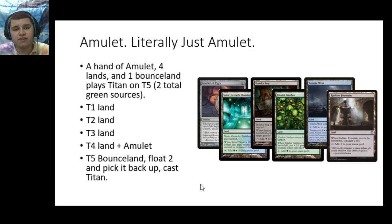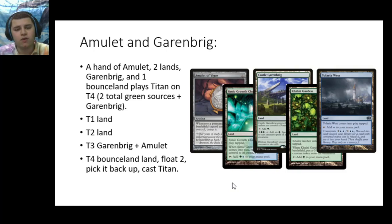Now let's start involving Amulet of Vigor and see what happens. From this point on, we're going to assume that all of our creatures stay in play, we get all the land drops we want to, and our opponent is just goldfishing. First of all, we need to look at what happens when you literally just have an Amulet of Vigor. A hand that has Amulet, any four lands, and one Bounce Land is capable of playing Titan on Turn 5 — hence why some people say Amulet by itself is already a ramp spell. Turn 5, you play a Bounce Land, float two mana, and that's two plus the four you already had in play — six mana to cast Primeval Titan. Just one Amulet lets you cast Titan one turn ahead of schedule.